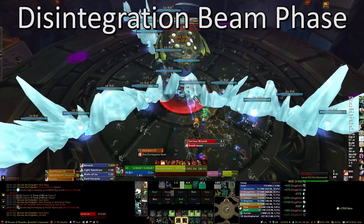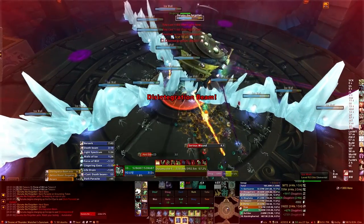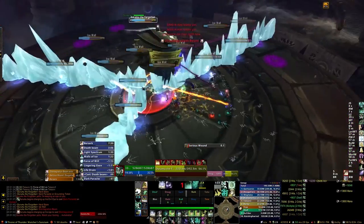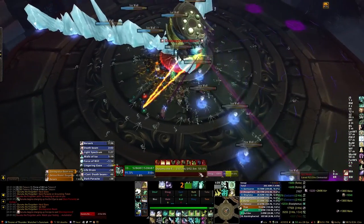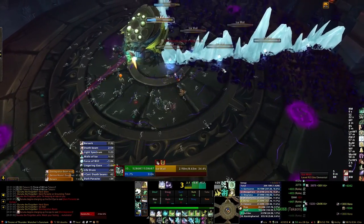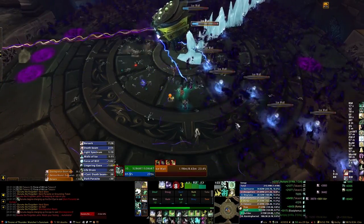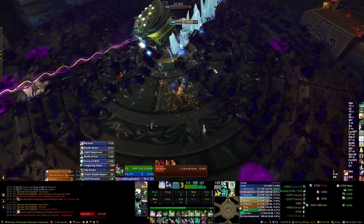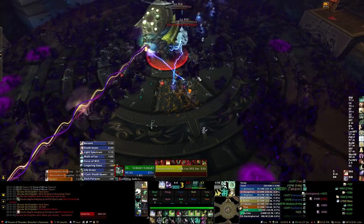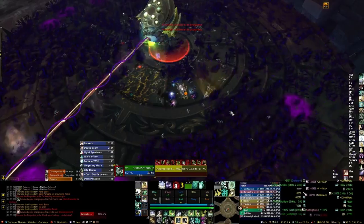For the Disintegration Beam phase, make sure your entire raid is in the same general quadrant, either to the left or the right of the entrance, so that you're able to attack the Ice Wall that is right near the entrance as well — this will be underneath the Disintegration Beam. Once that Ice Wall is dead, you can run through to the other side if that's the rotation direction you need to go, or you can stay on the side you started at and just go the other way. From there, just finish off the Ice Walls before you have to rotate through them, and this phase is just like normal from that point forward.